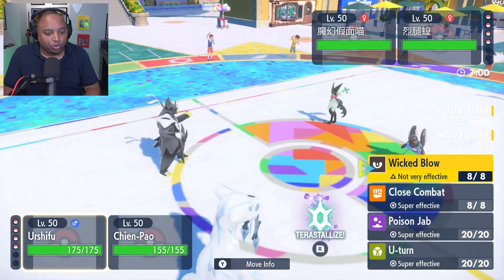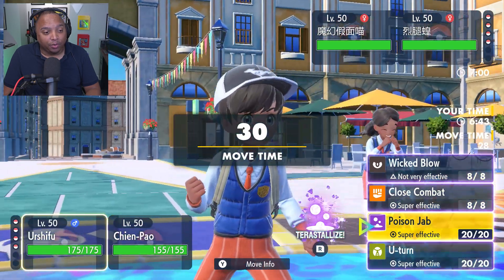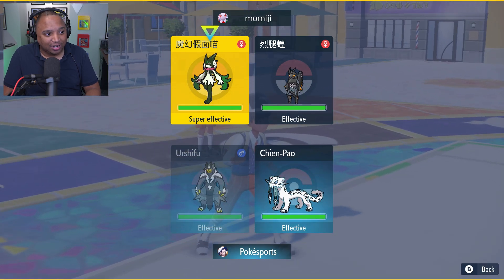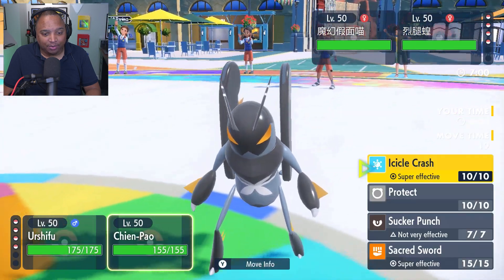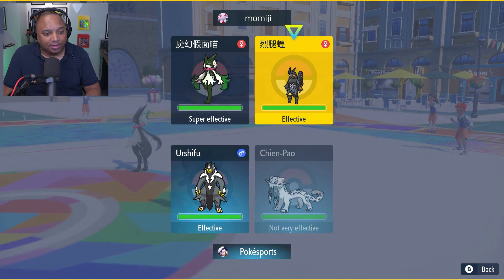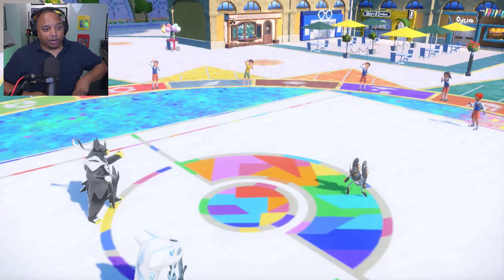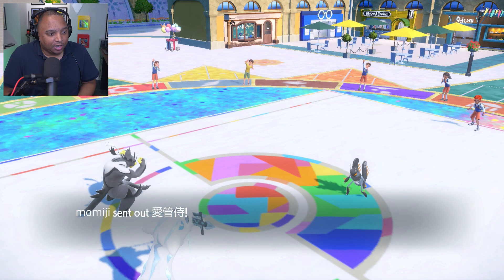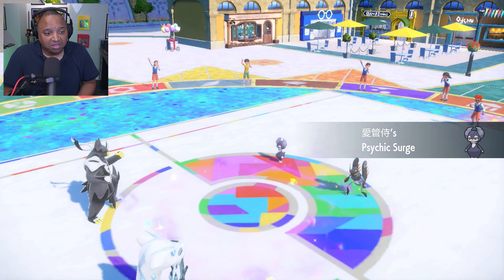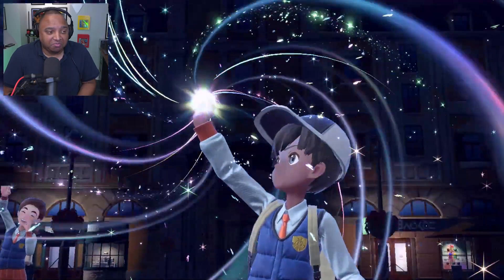Okay — Close Combat and Poison Jab. Poison Jab would be really, really good here. Let's just go with that. Tera Poison, Poison Jab — that works for me. And then Sacred Sword or maybe Icicle Crash on the Chien-Pao for the low kicks. Let's go for Icicle Crash. They're going to withdraw the Mioscarata. What are they going to bring out — something that can take a Fighting-type move? I guess Wicked Blow still would have been the better choice, but it's okay.